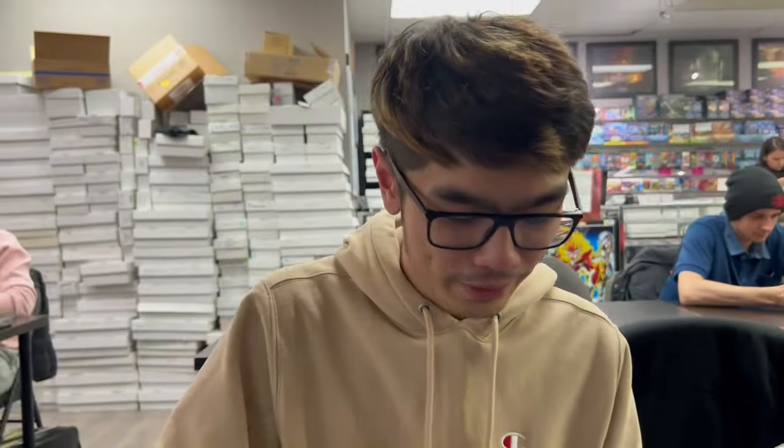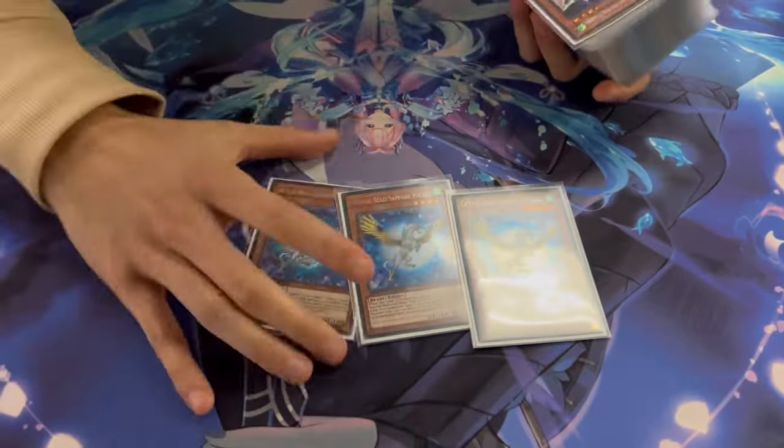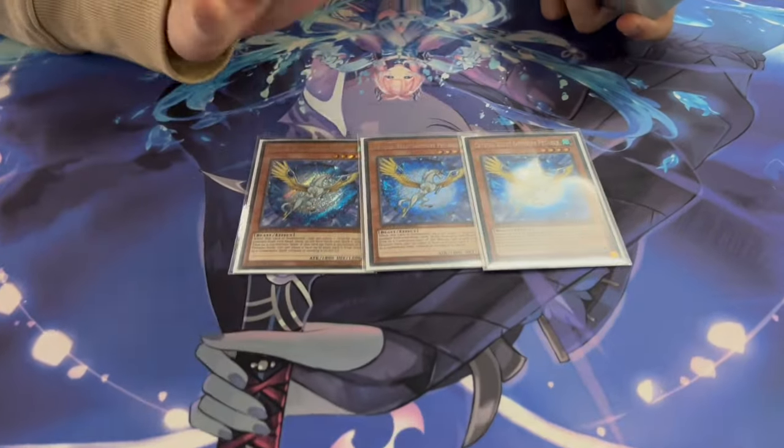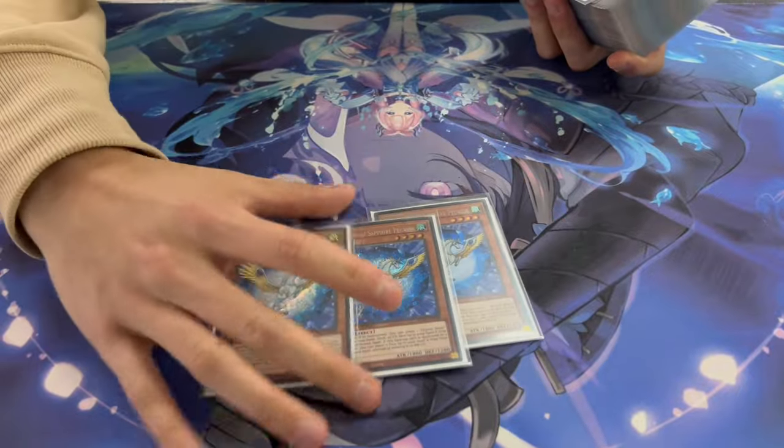All right, let's get right into it. We have one goal: it's a combo off. Starting off, three Sapphire Pegasus — Pegasus is the bread and butter, easy rank four, your starter. Everything's your favorite horsey. You run three; if you run two then you're bad.